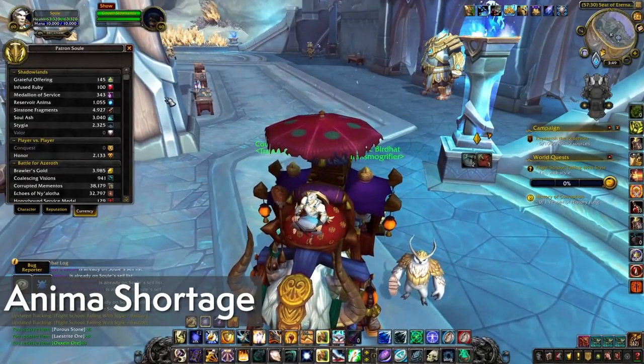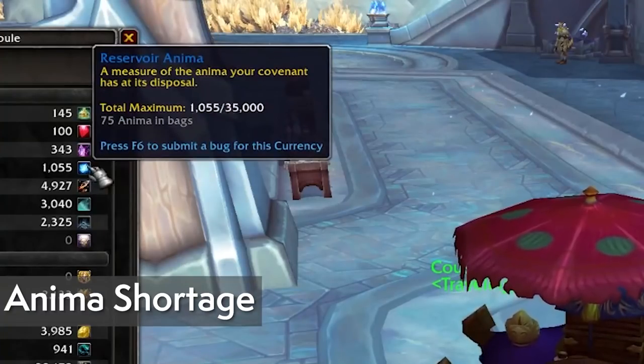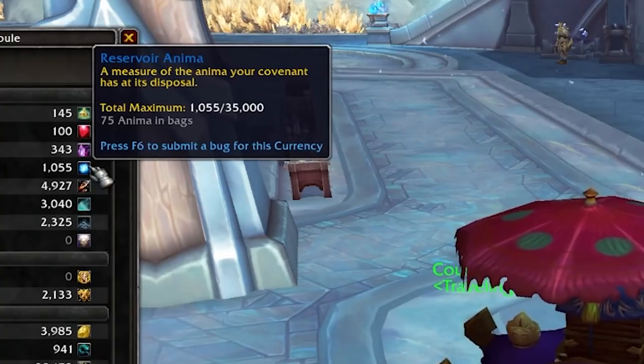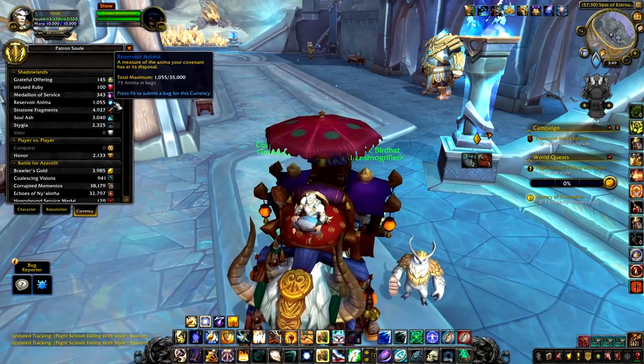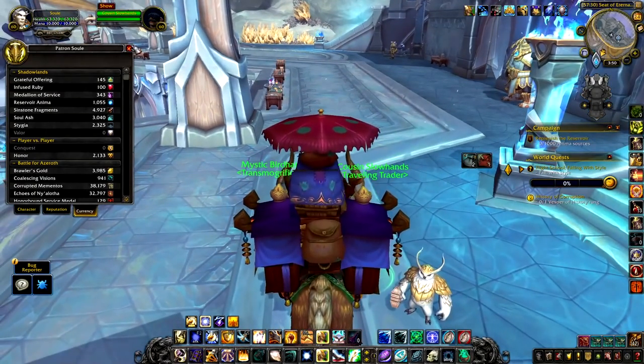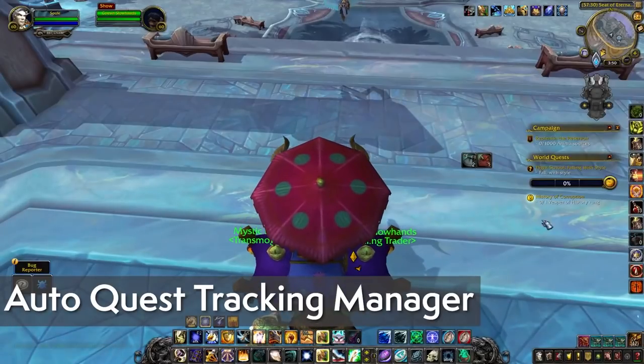Anima Shortage is a name that doesn't make a whole lot of sense, but it's an add-on that informs you of just how much anima you have that you haven't processed or put into the reservoir. It's really good for eyeballing how you're doing and how full your inventory is with the stuff, because in 9.1 you're going to be a bit farther away from your sanctum than before.